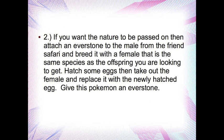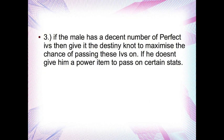Keep hatching eggs until you find one with IVs in a stat that you want, then replace the old female with this one and give it the Everstone. Now you'll have two Pokemon breeding together with 31 IV stats, which is a lot better. If the male has a decent number of perfect IVs, give it the Destiny Knot to maximize the chance of passing all those IVs on. If he doesn't, give him a power item so you can pass on certain 31 IV stats — he'll definitely have at least two, remember.